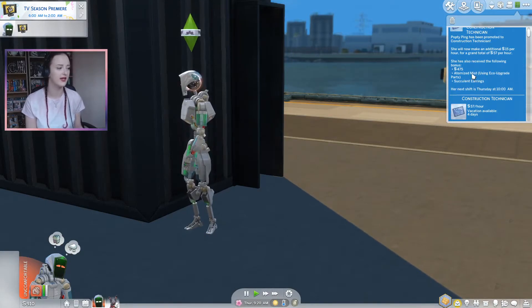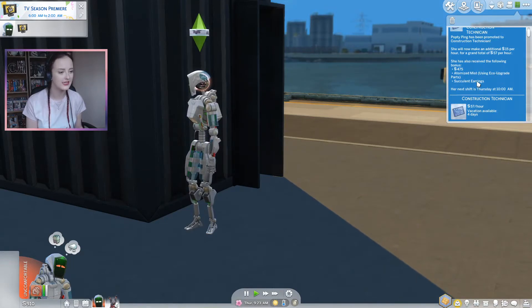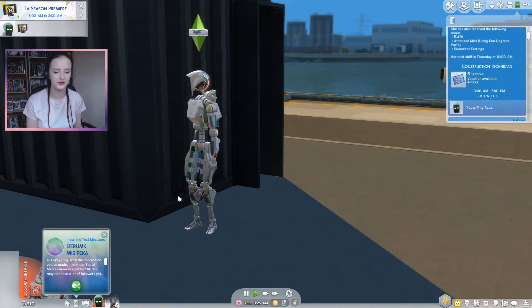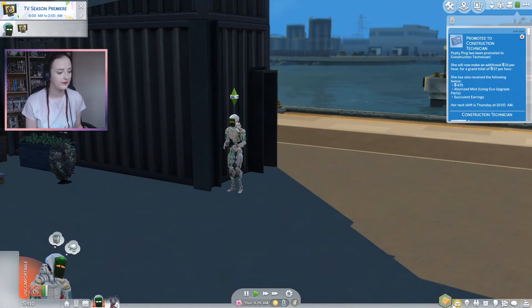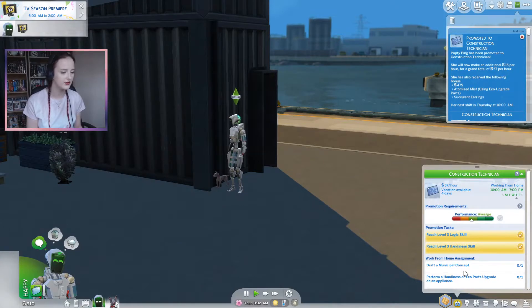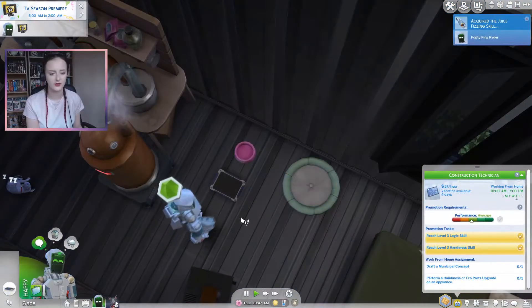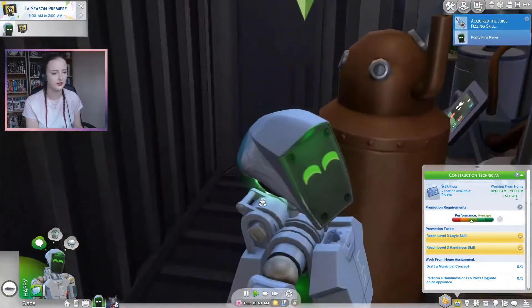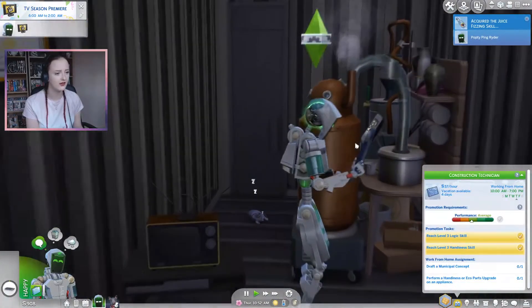She received a cash bonus, an atomized mist — I have no idea what that is — and she needs to use eco upgrade parts for it. She also got succulent earrings, though she can't actually wear earrings. For work today, she needs to draft a concept and perform a handiness or eco parts upgrade. We do have 900 simoleons, which is not bad.